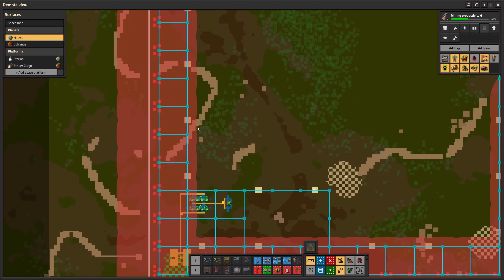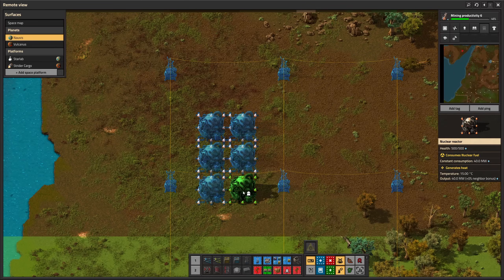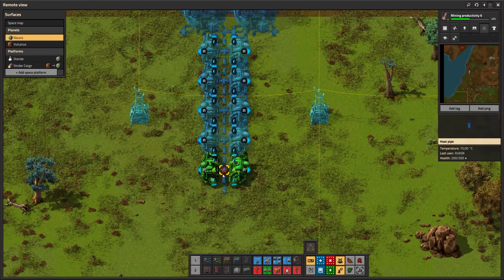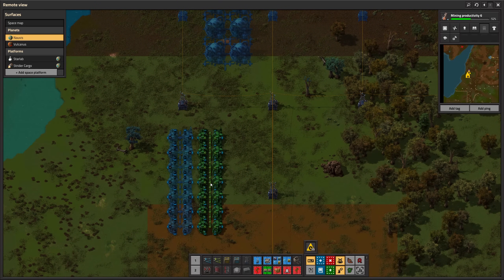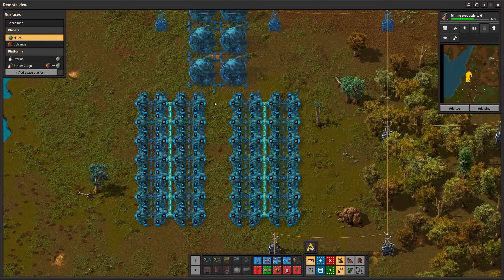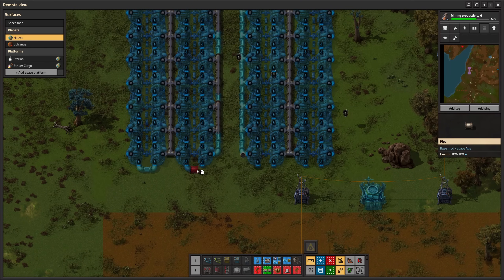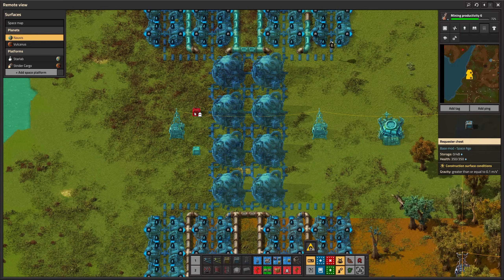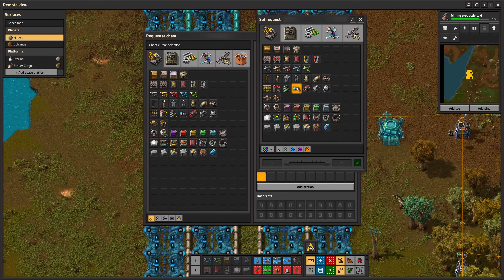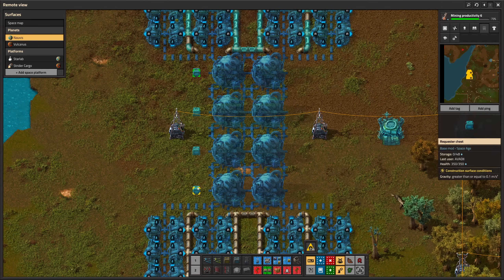Time to design the nuclear reactor. I want to build it over here with 8 reactor cores. Supplying a nuclear reactor with water was always trouble in the past, but since the liquid overhaul in Factorio 2.0 it's really easy. Each heat exchanger consumes 10.3 water per second. This reactor will feature 112 heat exchangers — that's 1,150 water per second — so a single pump can supply the entire reactor.